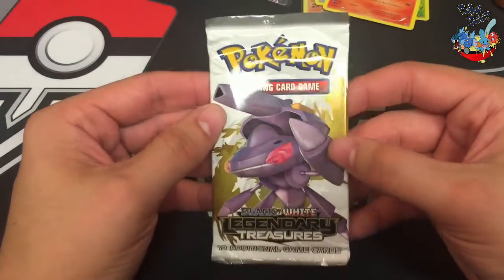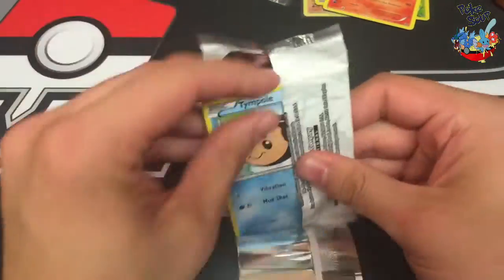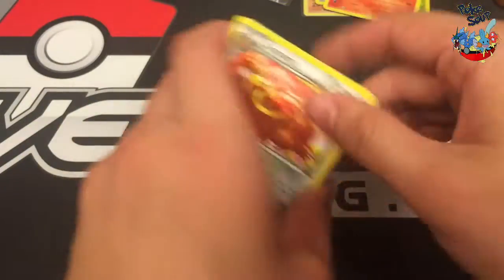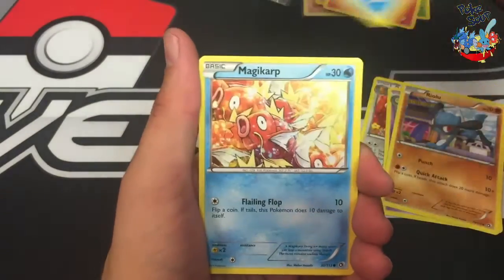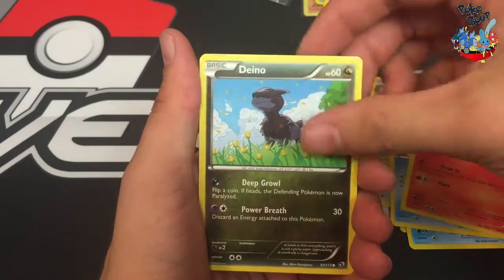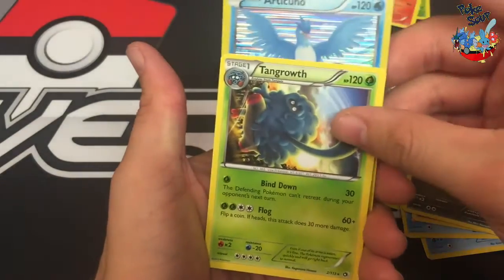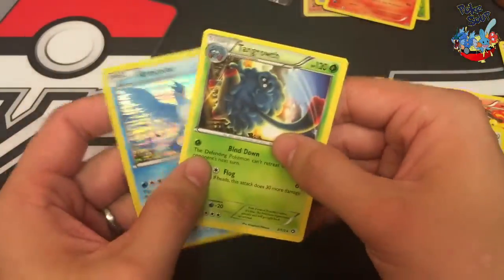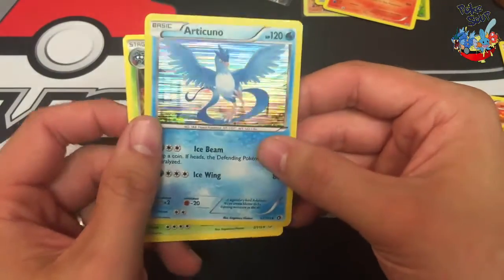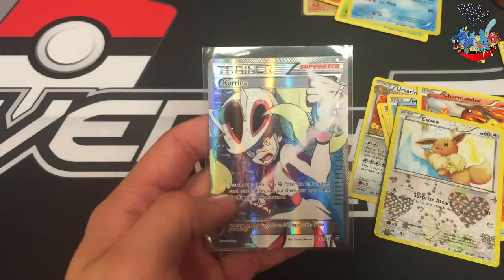And Legendary Treasures, the set of the shiny shine. Let's hope we can end this with a bang. Ursarine, a Duosian, a Riolu, Timple, Magikarp, Charmander, a Dino, Articuno Hollow — sweet. And a Tangrowth Rare. Well, I'm pretty happy with a Hollow, even though I have so many of this one.